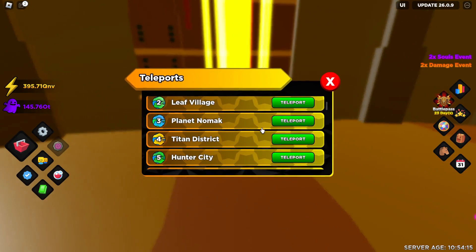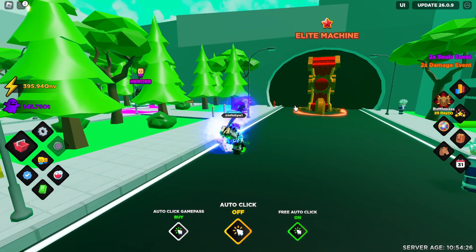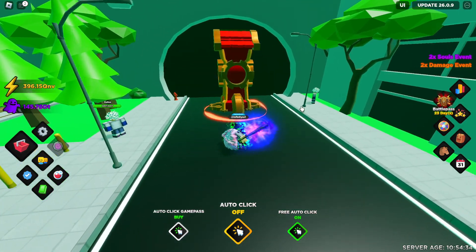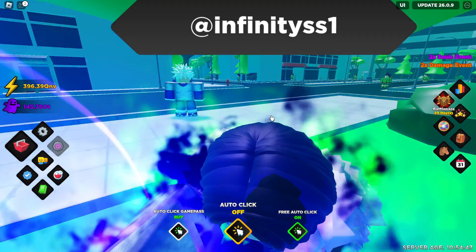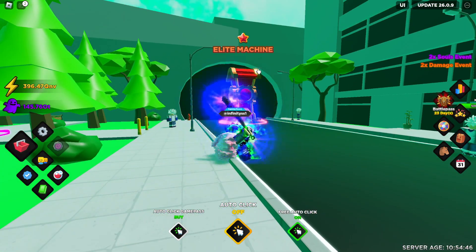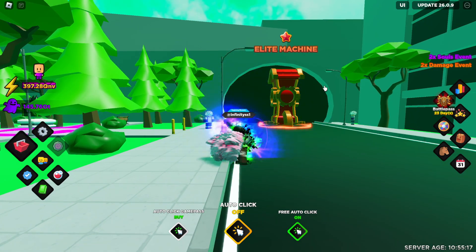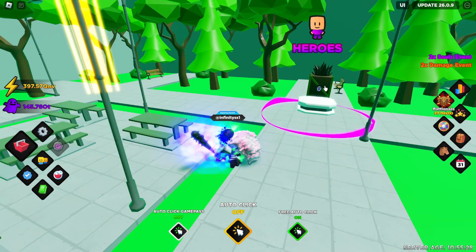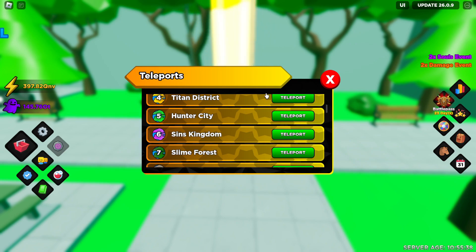Hunter City doesn't really offer much. The only thing it offers is the Elite Machine, which is basically the next tier above shiny — you combine 5 shinies to make 1 elite, and they're much stronger. But in my opinion, you shouldn't really waste too much time on this, because by the time you have a good team of elites you'd have moved up a world or two. This machine is more for late game. You can try it on rare or epic heroes since you'll be getting a bunch of those, but you won't really need it.